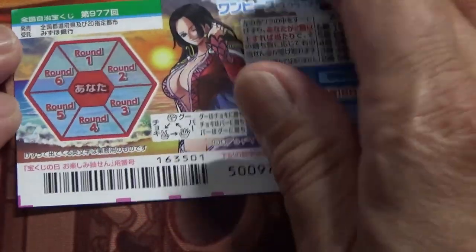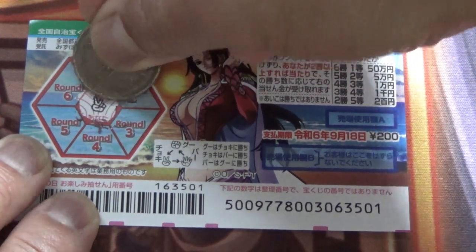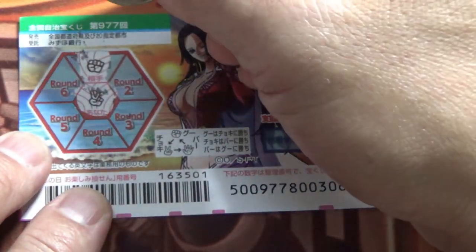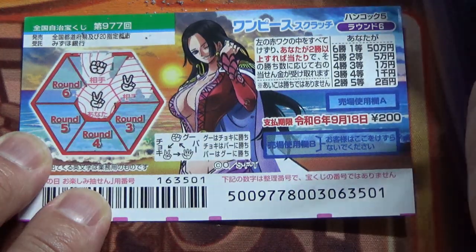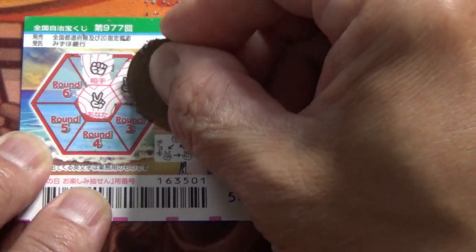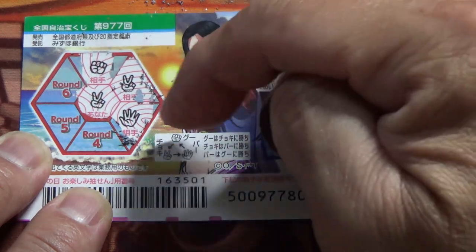I'm going to scratch 'anatta' — scissors, called choki in Japanese. Okay, let's start. Round one: rock — that's goo in Japanese. No good, I lost. Round two: scissors again, choki — so that's a tie, which doesn't count. Round three: paper — that's pa. I win! I need to win at least one more time.